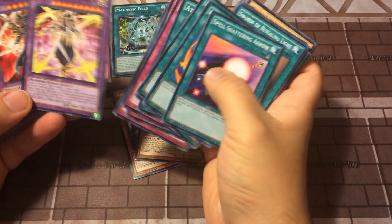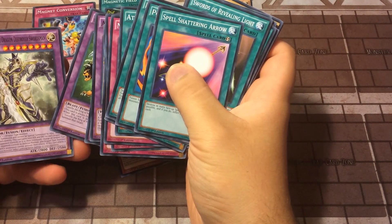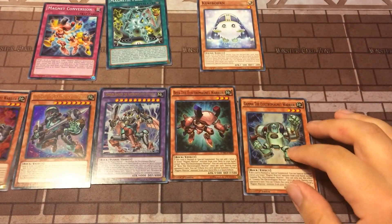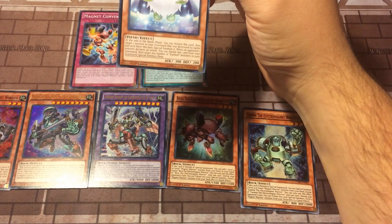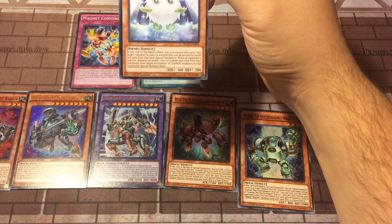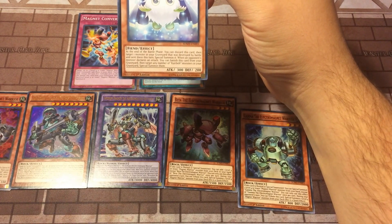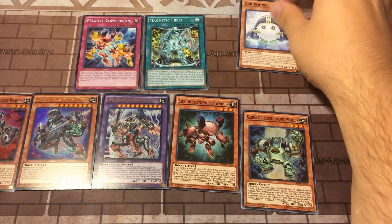We have some of the old fusions: Arcana Knight, Dark Paladin — this is still somewhat of a relevant card — Chimera the Flying Mythical Beast, and Buster Blader the Dragon Destroyer Swordsman. Very cool. What you're most likely getting this for is the Electromagnets, and here are the two spell cards that go with it. And right here, Karibor — at the end of the battle phase, discard this card, then target one monster in your graveyard that was destroyed by battle and special summon it. When an opponent's monster declares an attack, banish this card from your graveyard, then target a number of Karibor monsters in your graveyard and special summon them. I can see how that first effect could work in Yang Zings.